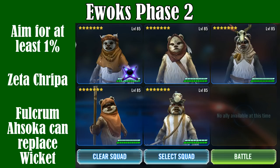Use Imperial Troopers without Death Trooper in Phase 2, because Death Trooper is going to be needed in Phase 3 for one of the teams there.